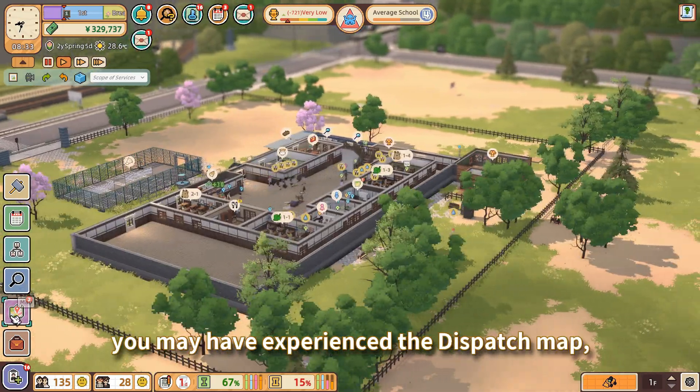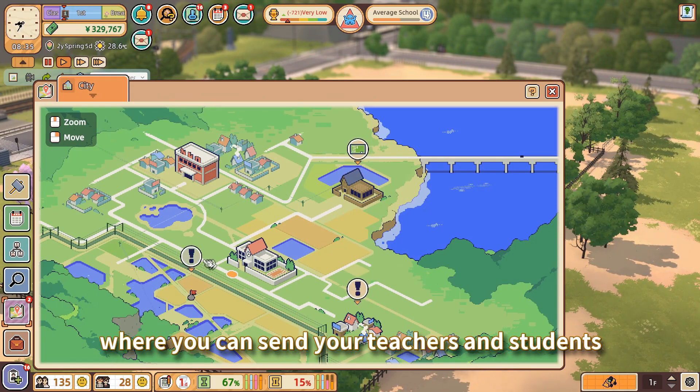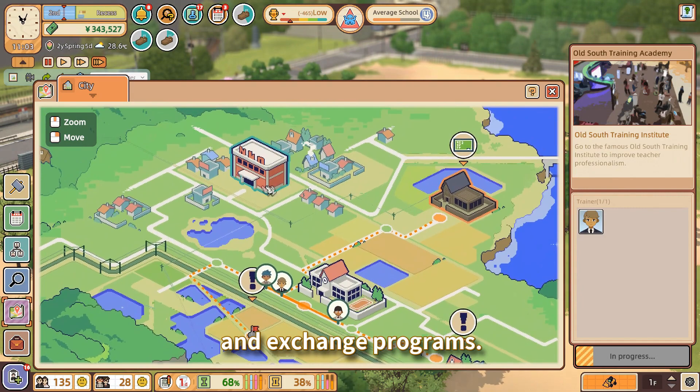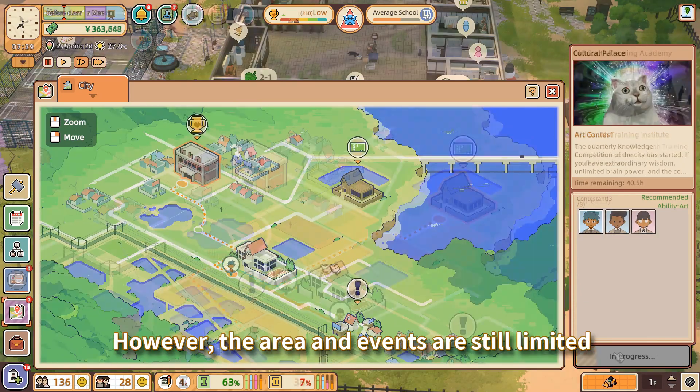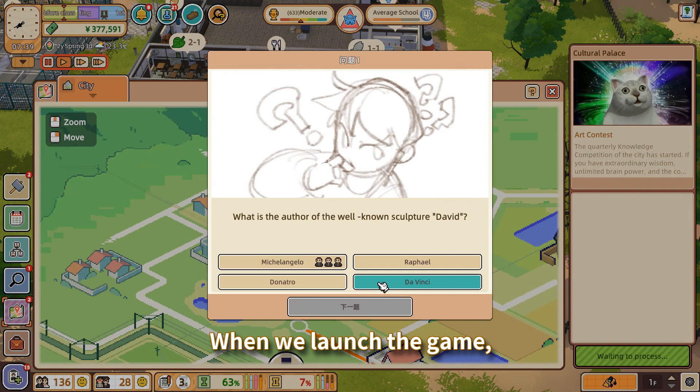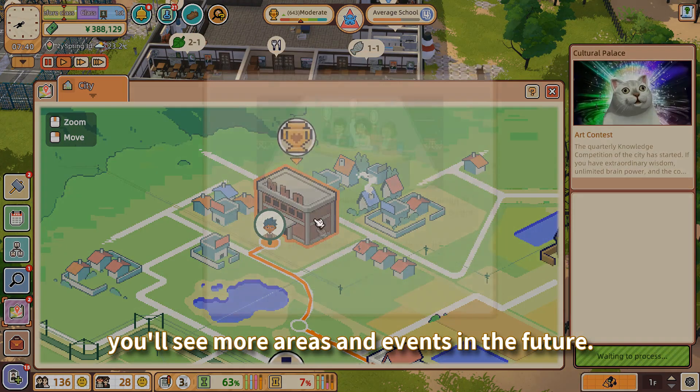If you try the demo version, you might have experienced the dispatch map, where you can send your teachers and students to various places such as competitions and exchange programs. However, the areas and events are still limited in the demo version. When we launch the game, as you progress, you'll see more areas and events in the future.